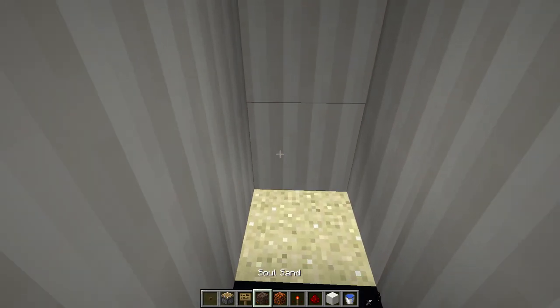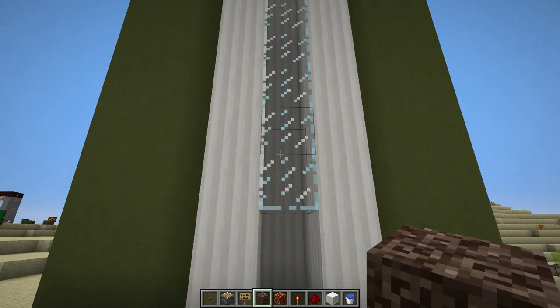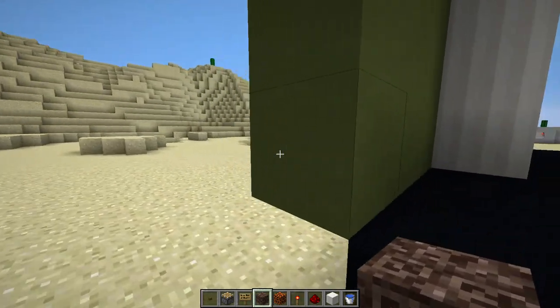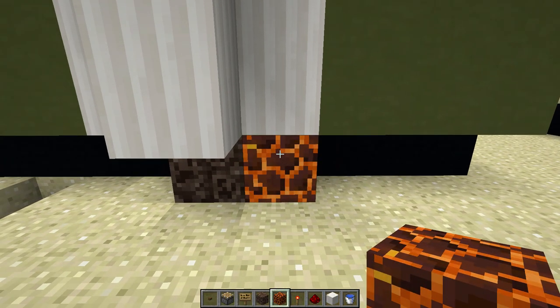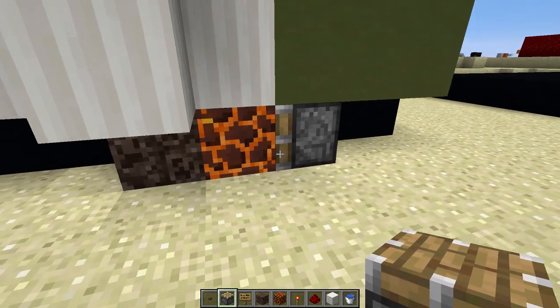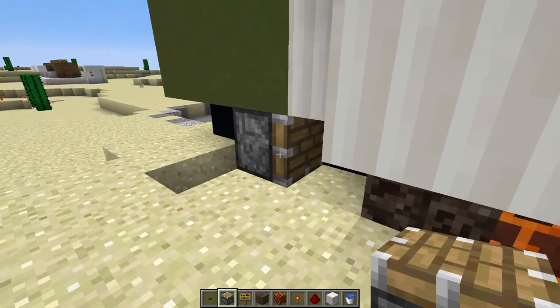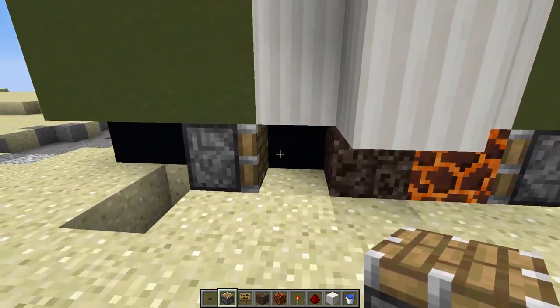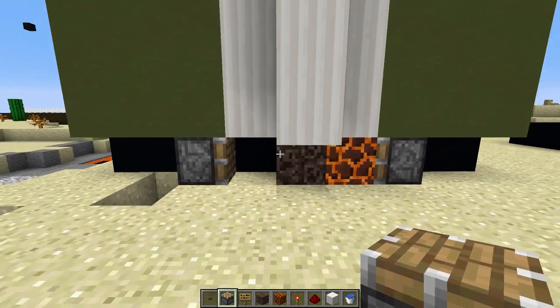Let's start off with a soul sand block at the bottom of our elevator. After that, go behind the elevator and place a magma block right next to that soul sand block. Then place a plain old piston facing inwards towards that magma block — they should be touching. On the other side, place another piston facing inwards but have one block of space in between the piston and the soul sand.